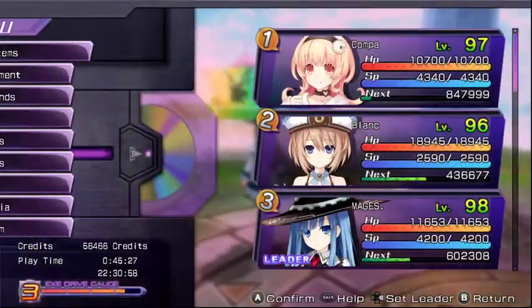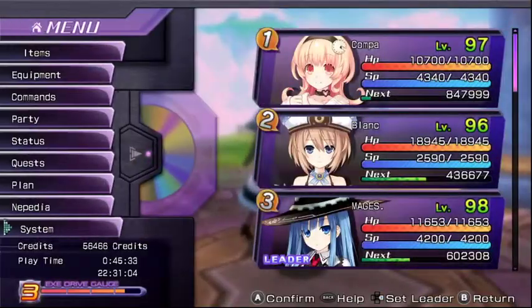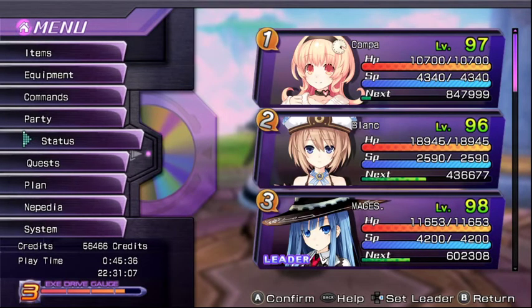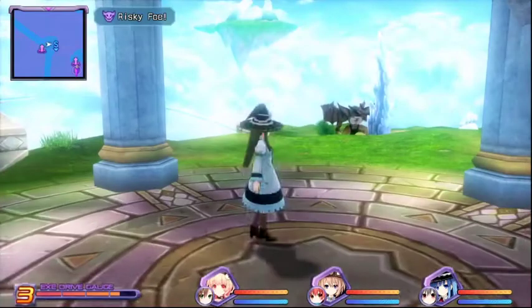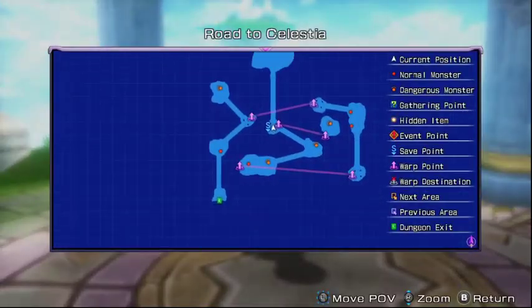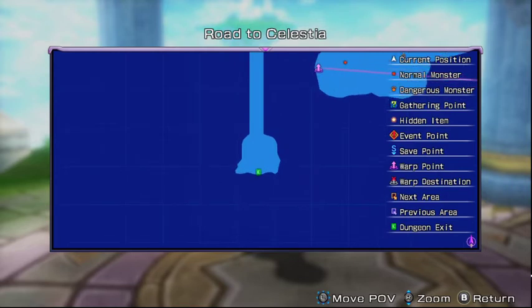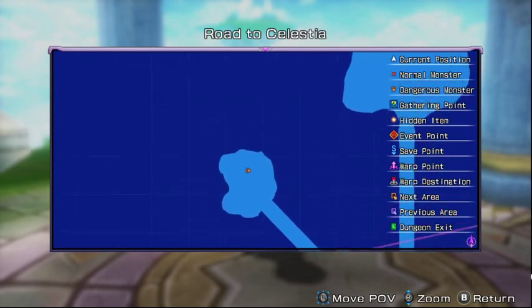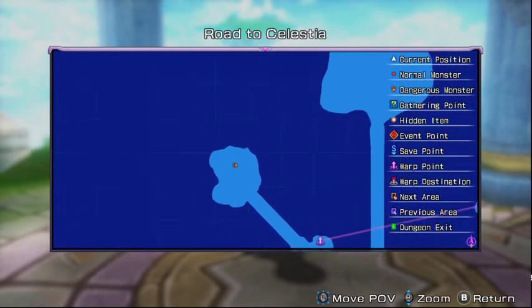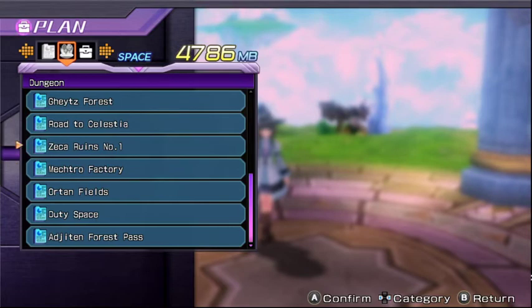But this is the vanilla version with the original level 99 cap. Right now we're already in the dungeon. I'll open up the map here — as you can see, you start on this green bit here, and then once you come all the way through the map there's a giant Dogoo here, or Hyperdimension Dogoo as well.